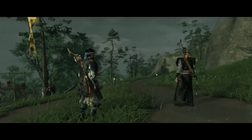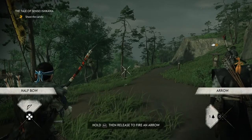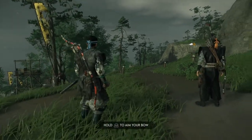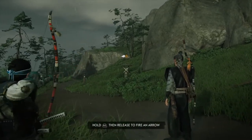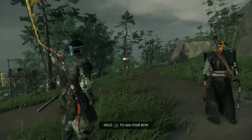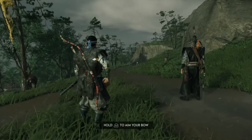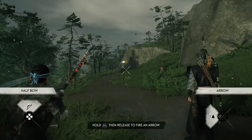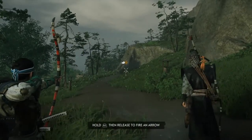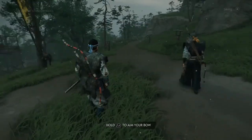'Aim for that lamp closest to us.' Hold L2 to aim your bow, hold R2 then release to fire the arrow. 'Now the one further down the road on the left.' The further the target, the more your arrow drops. 'Let's see if you can hit the one furthest away.' I gotta go up a bit more on this one. 'Focus, Sakai.' 'I'm getting used to the grip.' 'How does it feel?' 'Like it was made for me.' 'It wasn't — so take good care of it.'